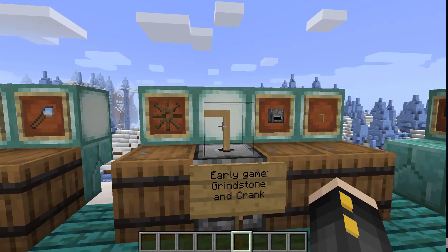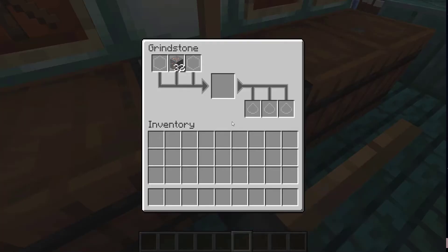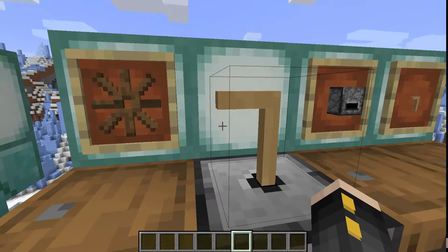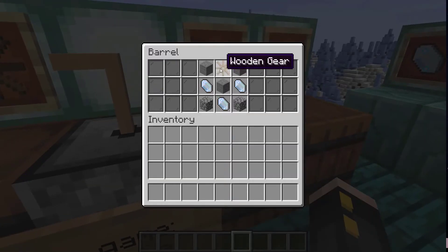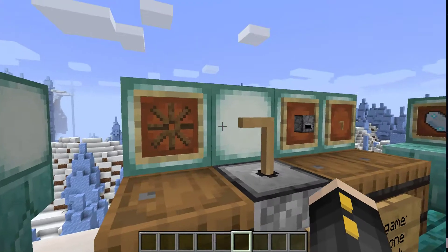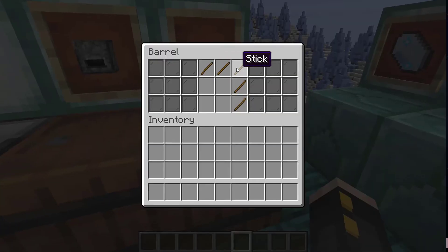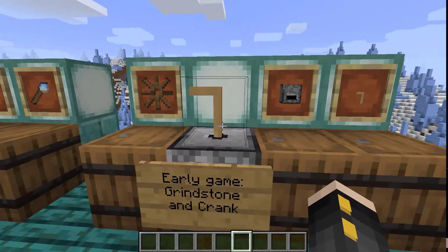The first thing you're probably going to make from the mod is called a grindstone. This is going to be an early game way to get more out of your ores than you normally would. To craft this, you're going to need a gear, some more Certus Quartz, and some stone. The gear is just made with sticks. You'll also need a crank, which can be used to provide early game power without actually having power.